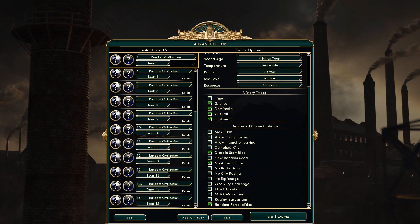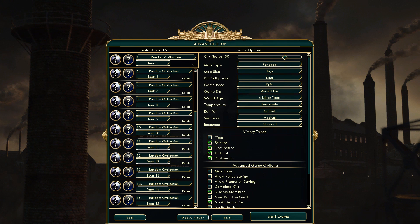And we're going to randomize the personalities. This means if we get Gandhi, there's a chance he will be war-bound instead of peaceful. And if we get Genghis Khan, there's a chance he'll be peaceful instead of warlike. It just makes it so that if you know the characters you'll know how to fight them — and this completely gets rid of that to make the game more difficult and more fun. Start in ancient era, sea level medium, rainfall normal — everything looks good. Let's go ahead and get in the game and see what kind of character we are.